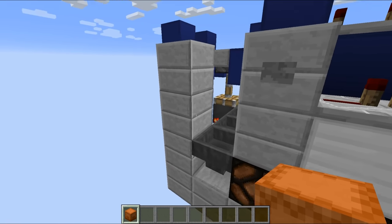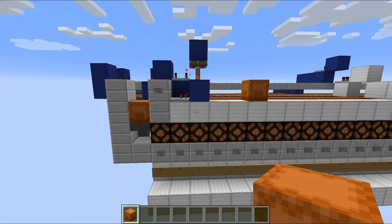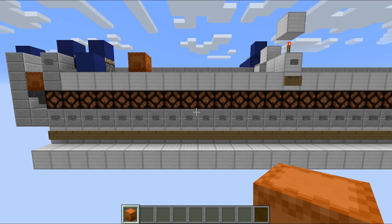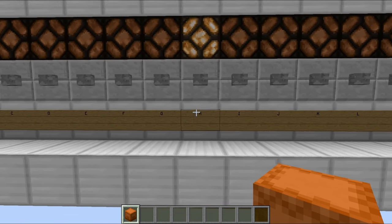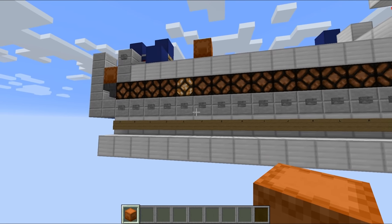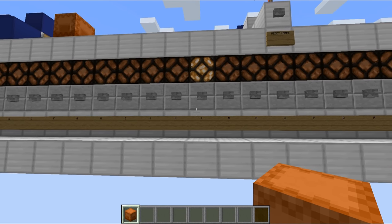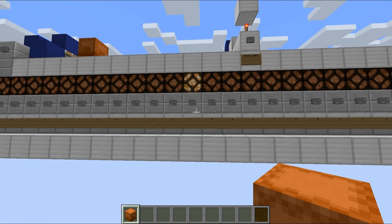However, if we were to place the same shulker box on this system right here and then hit this button, that will kick everything into action and those items will start flowing into the system. So we should begin to see that we'll get ourselves an H - that is the first letter - and then we'll get ourselves an E, which is letter number two. Then eventually we will get ourselves an L, and then another L.